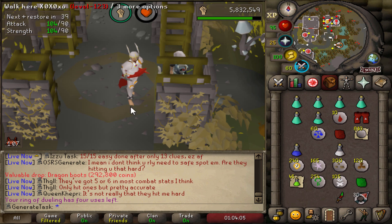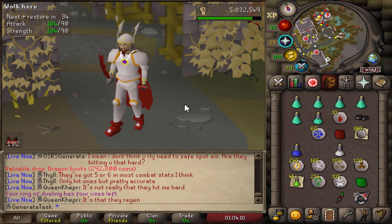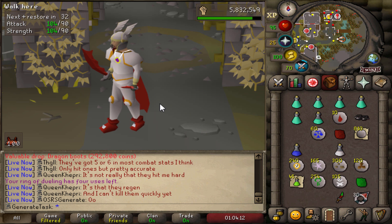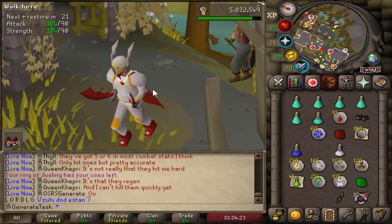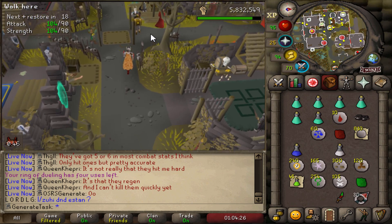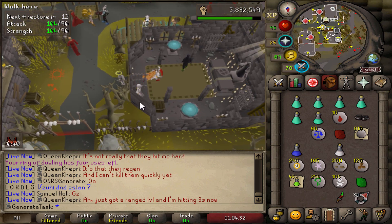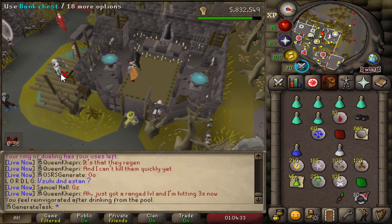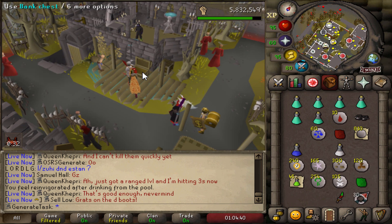165 kills for the Dragon Boots. Let's get the hell out of here — we are done! That took about almost two weeks since we generated this task. Look at that — I like it, that looks pretty good. 165 Spiritual Mages slain for the red booties. The first Slayer grind has been completed in the hard tier — the easiest one, but many more Slayer tasks to go.